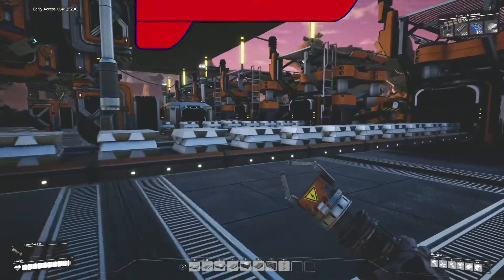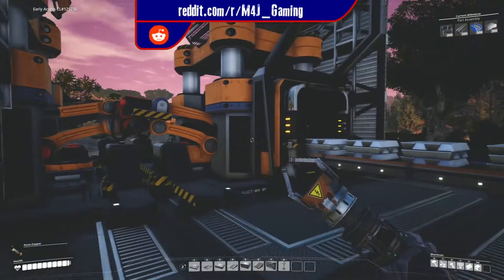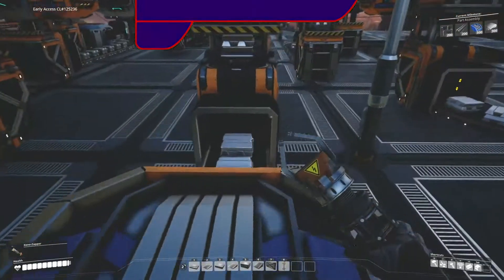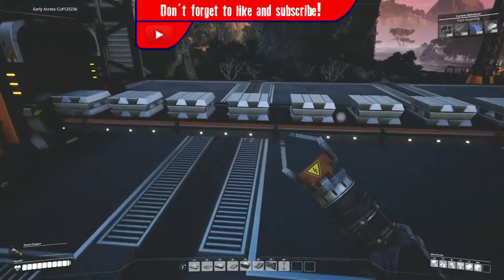The iron ingots come down here — some of which turn into plates. These two machines here turn iron ingots into iron plates, and then these four here coming out of this splitter and that splitter turn the iron ingots into iron rods. What I now need to do, and I will be doing this on camera, is connect all these up into storage.